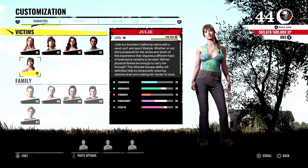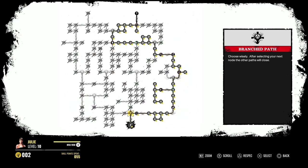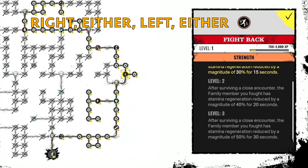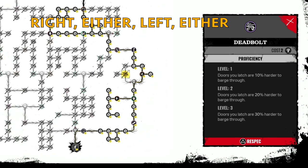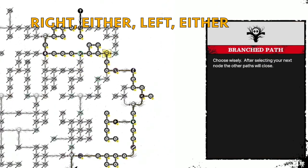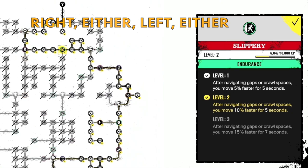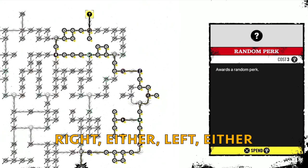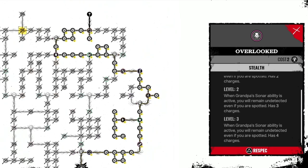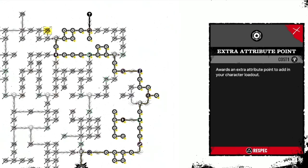Finally we've got Julie. On Julie's skill tree, the way to get the maximum number of attribute points is to go right first. Then at the next crossroads it doesn't matter which way — if you go right you get Fight Back, where after surviving a close encounter the family member's stamina regeneration is reduced by 50% for 30 seconds; if you go left you get Deadbolt, where doors you latch are 30% harder to barge through. I would definitely go for Fight Back. Then the next choice, you need to go left to get Slippery, which is a very good perk. At the next choice it doesn't matter — you get a random perk either way. All you need to decide is if you want Choose Fight or Overlooked, and Overlooked at the moment is possibly broken so I'm not going for that.